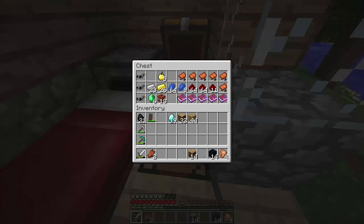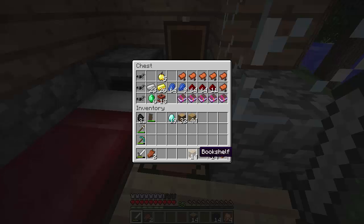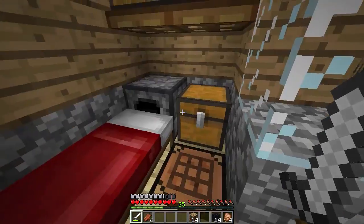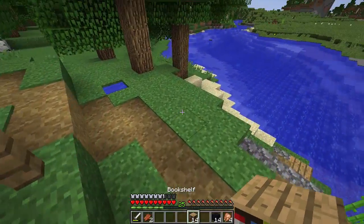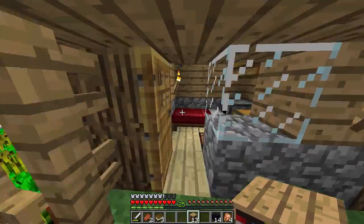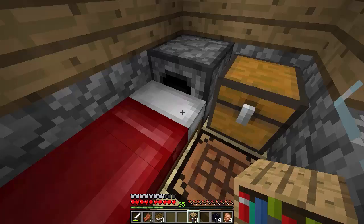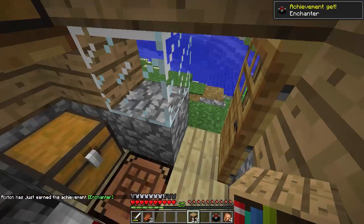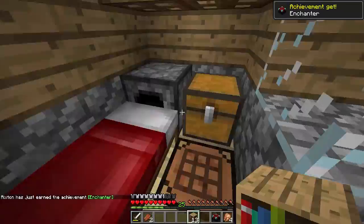Oh no, I used a book — I need one more book for the enchantment table, which I completely forgot about. I'm going to have to break one of the bookshelves, so we're going to have one less. That gives us 13 total because I need one of the books for the enchantment table. Now we should be good to go — two diamonds there, and three obsidian like so. And we have ourselves an achievement for Enchanter!